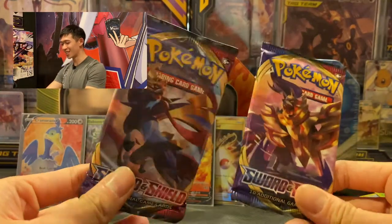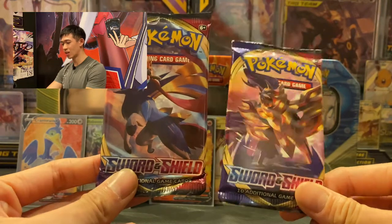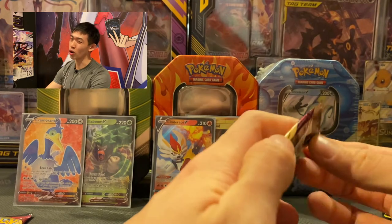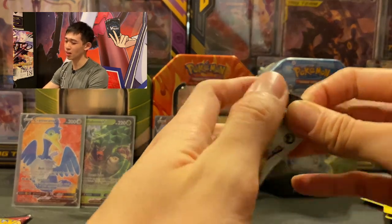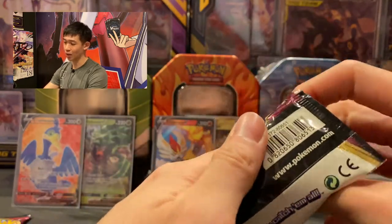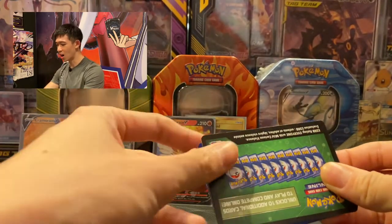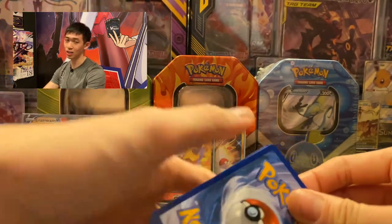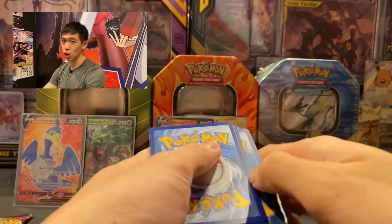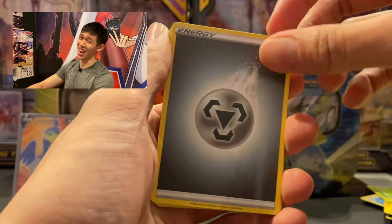This is getting very suspenseful — it's either Zacian or Zamazenta. I didn't play Pokémon Sword so let's open the Zamazenta pack first. Guessing water energy again — I'm so tired of getting this wrong! But wait — we got another nice gold card from the Cosmic Eclipse pack! Two gold cards so far.